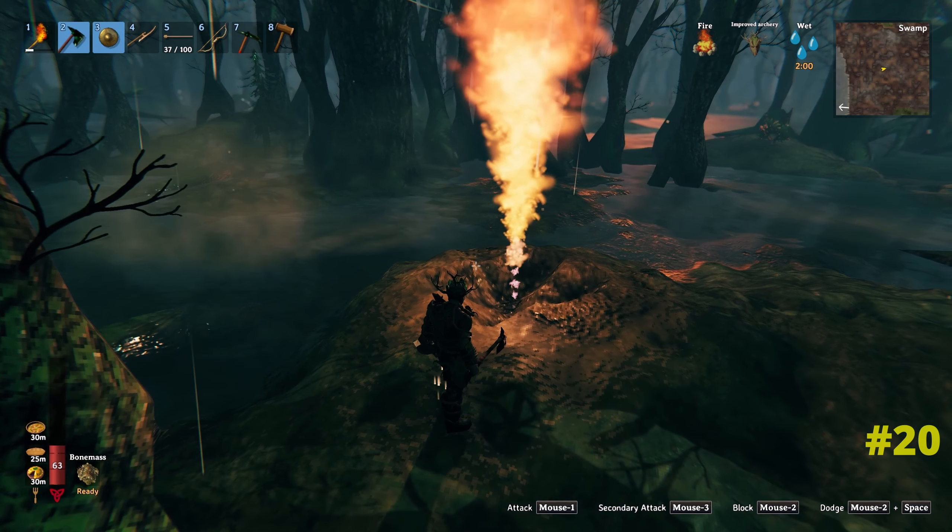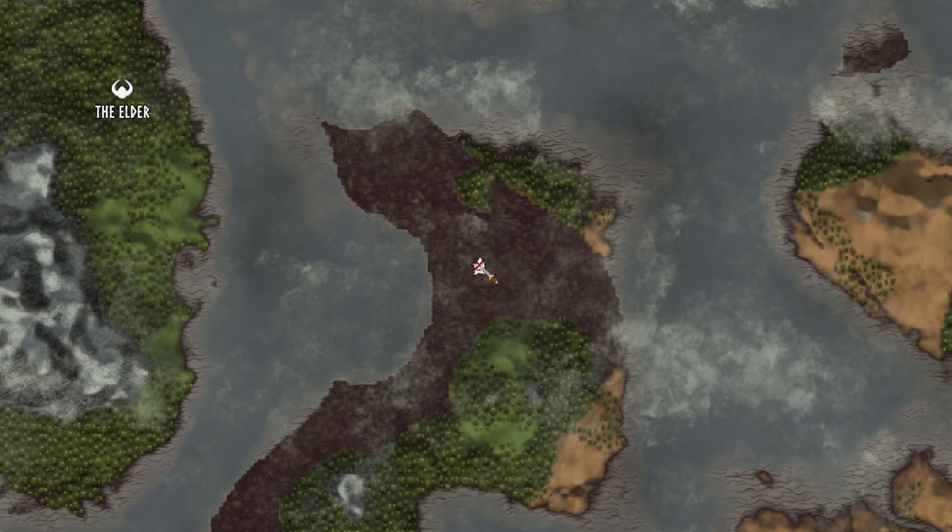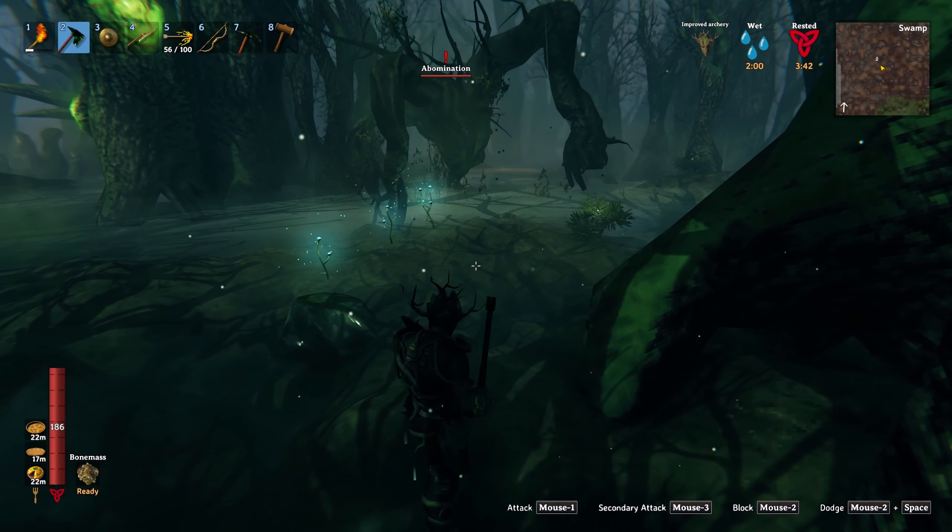When you're out exploring the swamp biome and you come across one of these fire geysers, take the time to actually mark it on your map. Trust me, it will make sense in a minute.